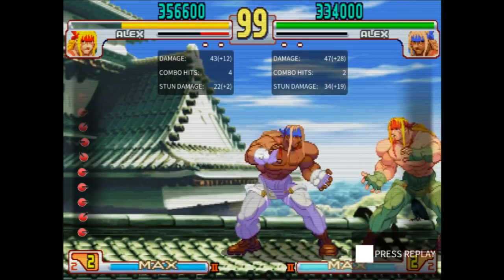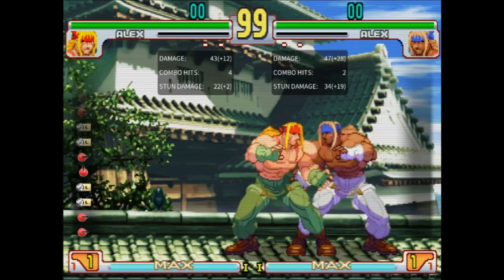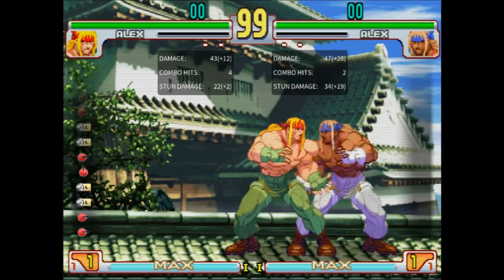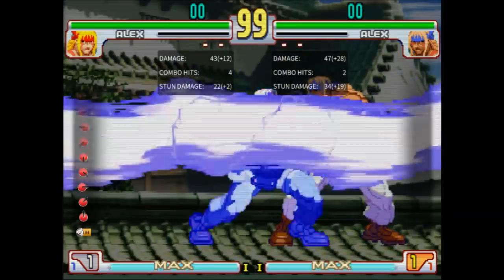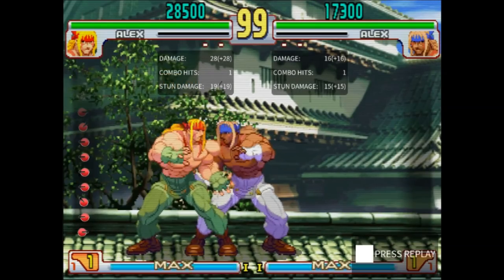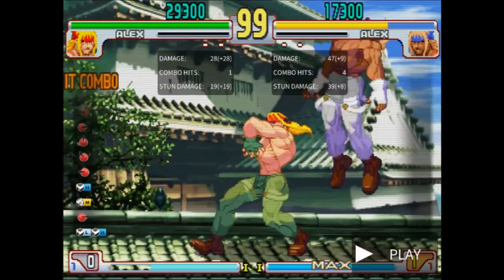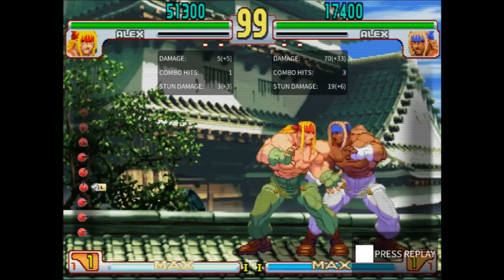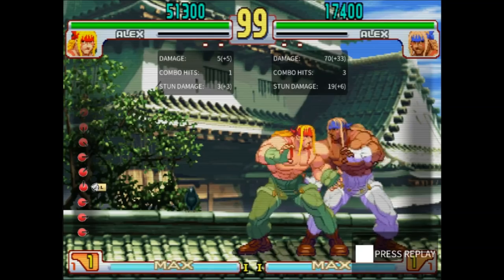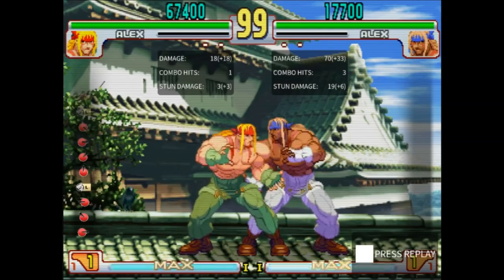Alex really doesn't have that many other combos. Alex probably has the worst selection of supers in the whole game — all of them are awful. Hyperbomb is a command grab that connects on the second frame, with a 360 motion rather than a 720 so it's pretty easy to do on the ground. But the opponent can hold up after the freeze to escape it, then come down on you with a full jumping combo, which makes it horrible in neutral. It theoretically gives you a punish on any attack that's minus 2 or worse, which is a lot of attacks in Third Strike. But most attacks have enough pushback that SA1 will fail to punish, so it's really not good at all.